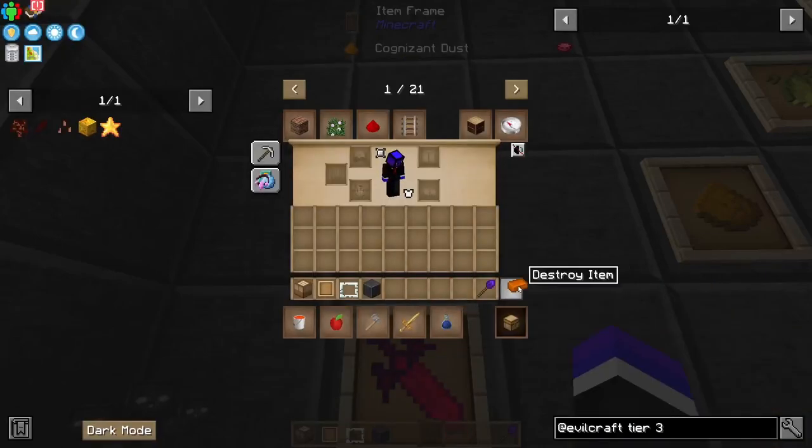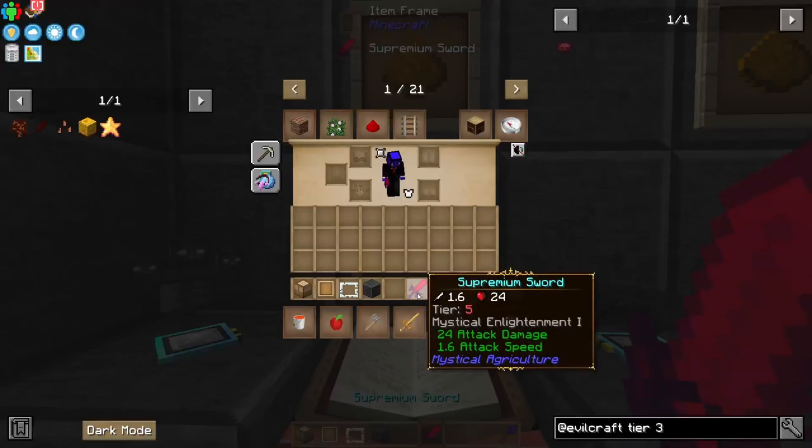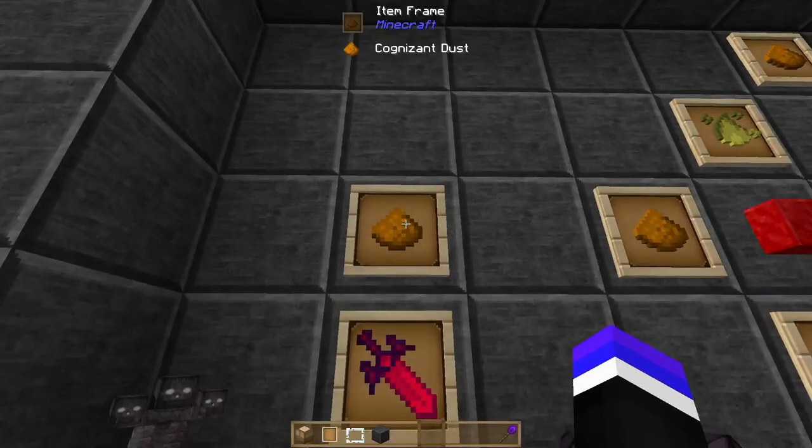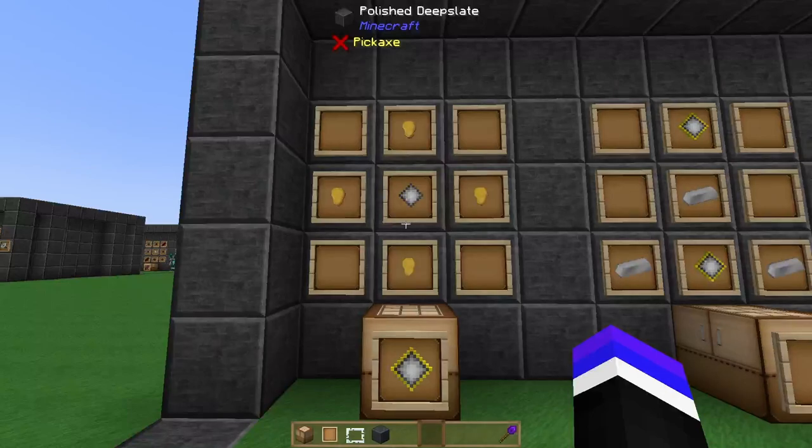That's extremely easy to get on these items — you're looking for mystical enchantment 1. Get yourself a few stacks of cognizant dust. The item we're going to craft requires a deep dive into Elemental Craft. In order to get to where we need to go, we have a decent setup process. If you've already set up a lot of this, check the description to find what you're looking for, because I'm essentially going to start from the beginning.